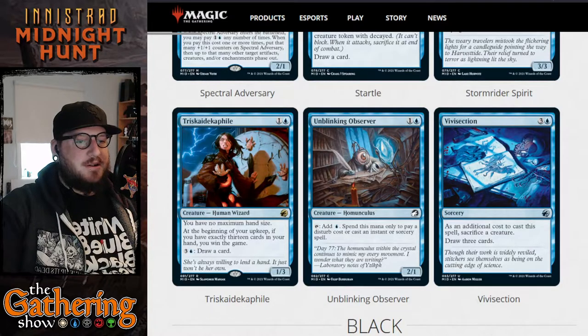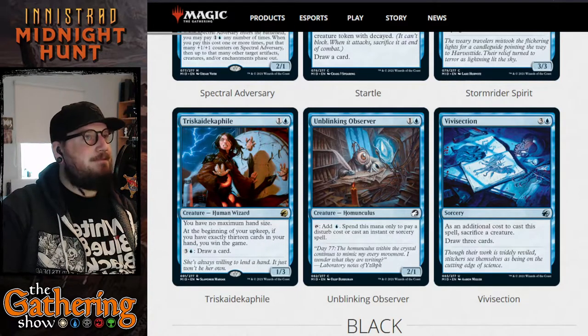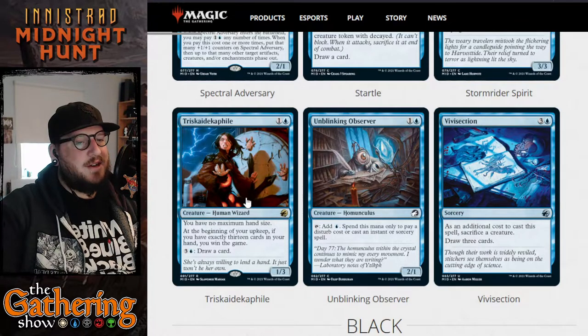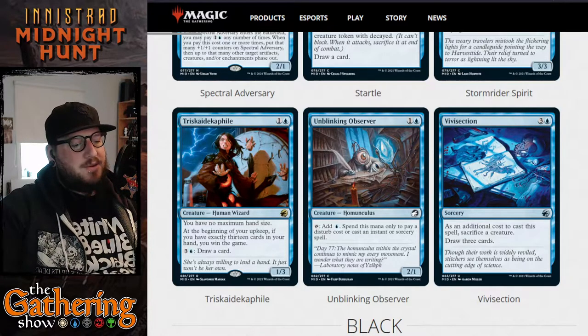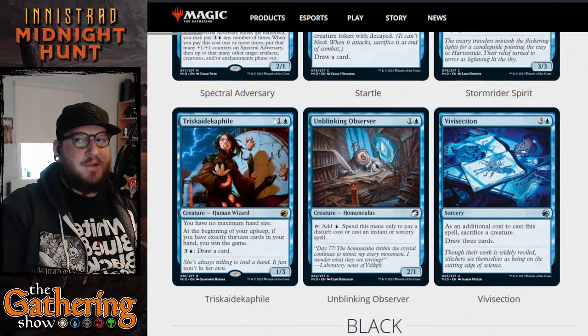The next card is one we went over last week — Triska Dekaphile. For one and a blue you get a 1/3 Human Wizard: you have no maximum hand size as long as Triska Dekaphile is on the battlefield. At the beginning of your upkeep, if you have exactly 13 cards in your hand, you win the game. You can also pay three and a blue to draw a card. It's a very interesting fun card with one of those weird, intrusive win conditions right there on the card, and the ability to draw as many cards as you want by paying that cost repeatedly.